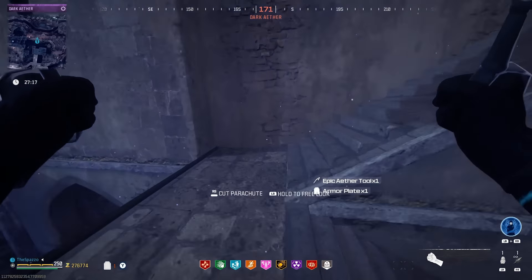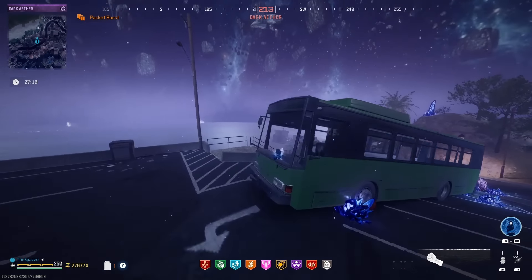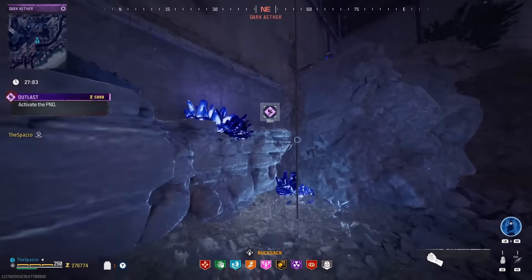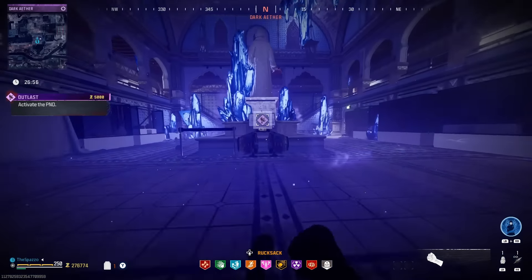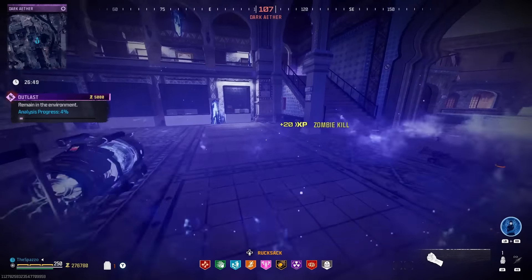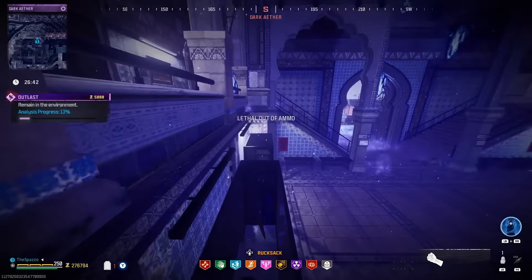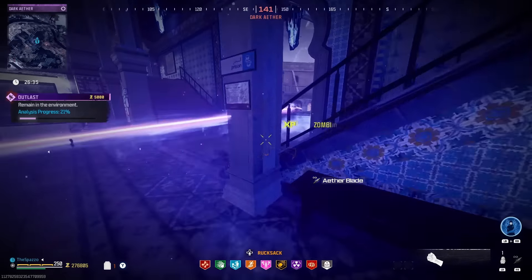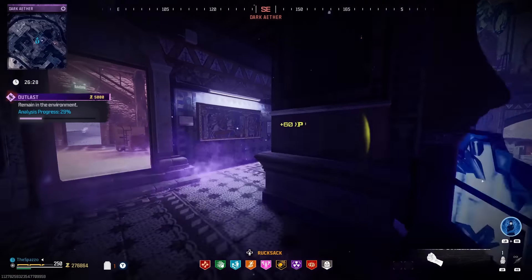Look at all that good gear — I'll take it. Outlast contract time. This one is definitely a lot easier than the extractor one. Let me know what type of videos you guys want to see on the channel — we have 13 days until season two so there's not much to do in-game. If you guys have any problems or want strats for things, let me know. I do pretty much everything solo, so it's good to know all the strats since some might work better for you than others.